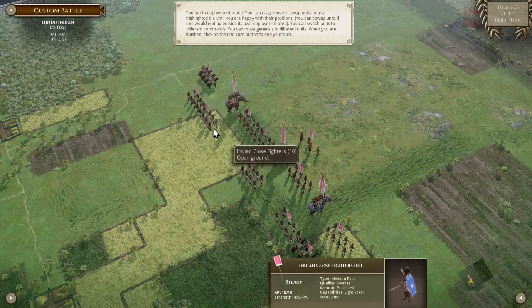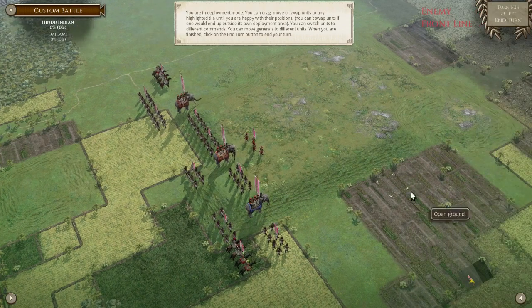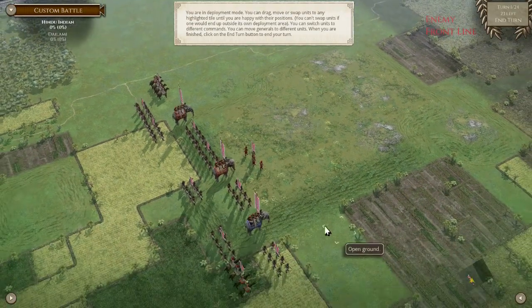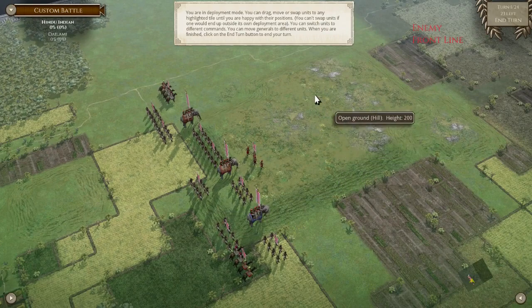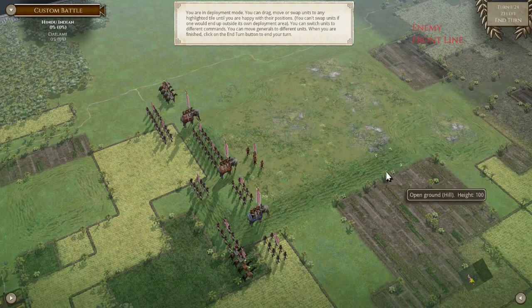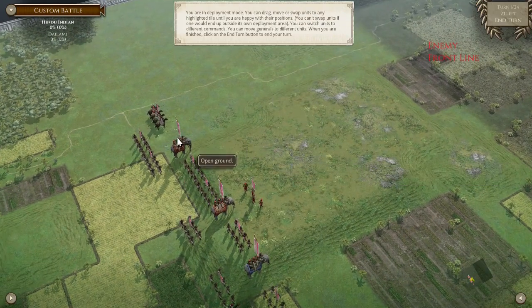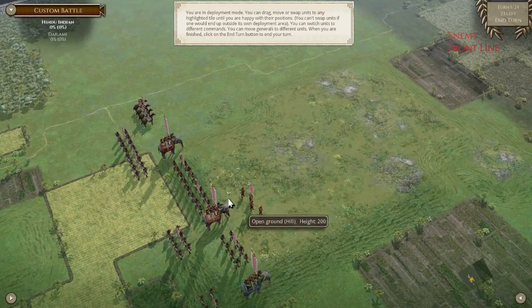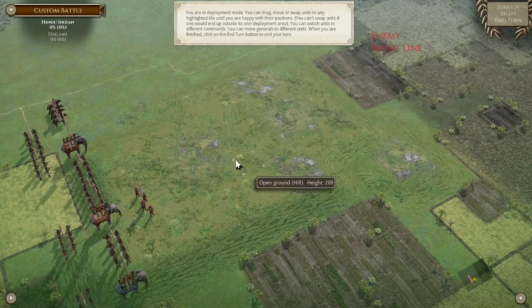They won't be able to stand up to the Dailami head-on, but if the Dailami are disrupted it might be okay. This is height 100, so anyone coming from the sides will be very hard-pressed, even against archers. What we might do is narrow our advance and have a U-shape outward, allow ourselves to get flanked, and attempt to win by the sheer shock of elephants in the center. The difficulty will be these four patches of rough ground, but we'll just have to deal with it.